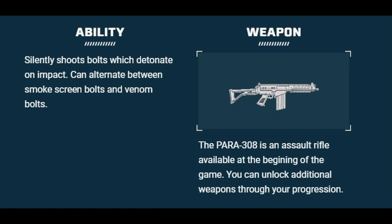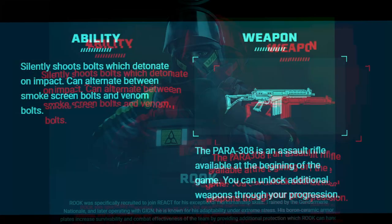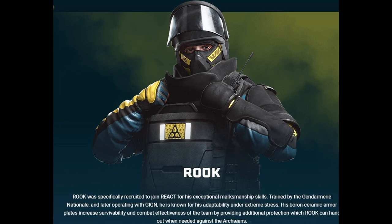The smoke screen should be helpful with all these parasites running around. Venom's going to be nice — I wonder why they switched from fire, but we'll see. He's got his signature Para 308 assault rifle. A little change to the type of arrow for REACT, but we'll see how he does.